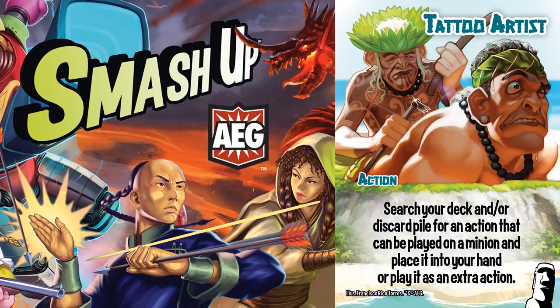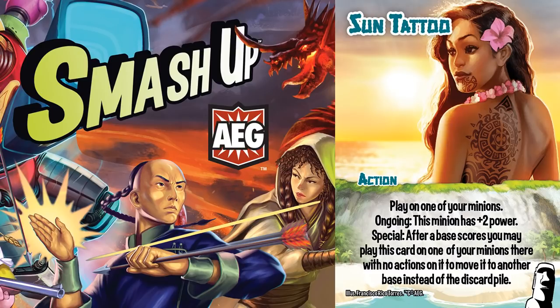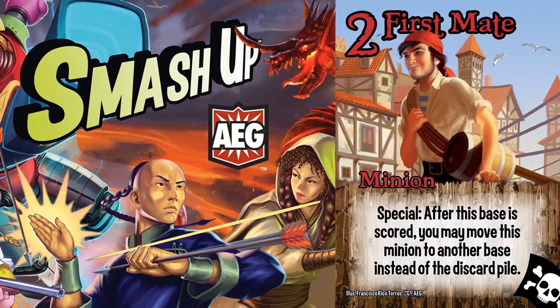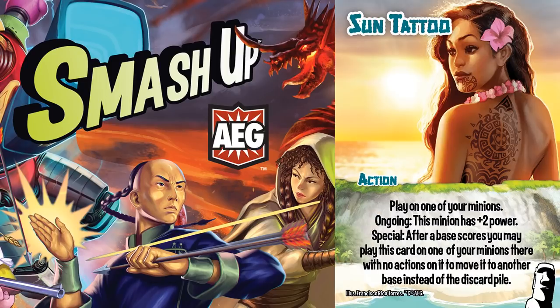However, if this is the card you grab, this is one of the rare cases where you wouldn't play it immediately because it'd be a waste. It has much more power in phase 3 as a means to persist one of your minions. As you can see with Deep Friars and First Mates, persisting minions is incredibly powerful. Sun Tattoo does that and makes them stronger.